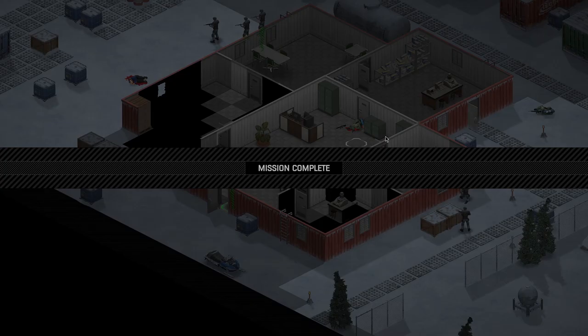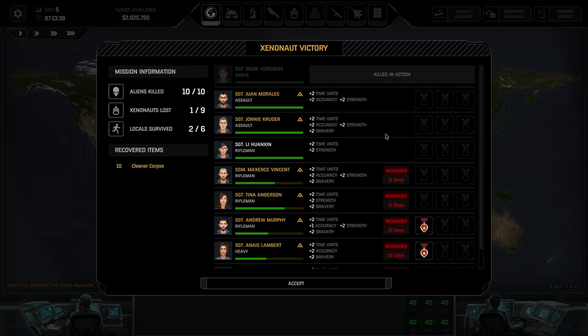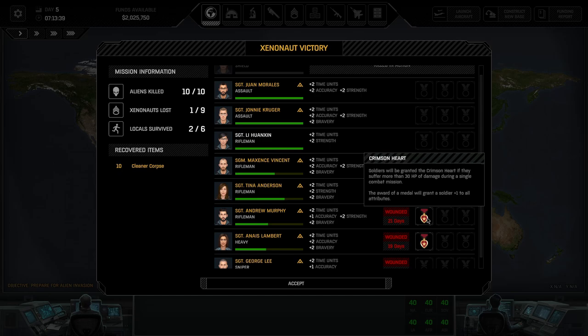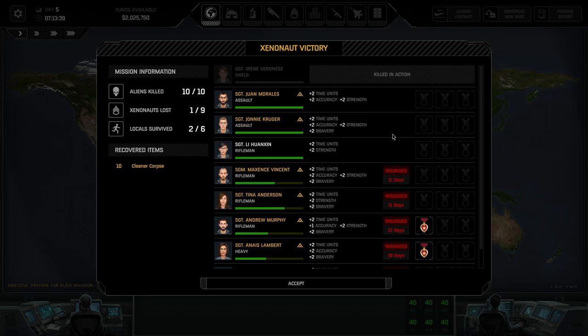Nice job team — we only lost one person. And even then, they might have survived, although I highly doubt it. Zero to victory. Sergeant Veronese is very dead, unfortunately. First combat, first death. We have some wounded. We do have some Crimson Heart medals — a soldier is granted a Crimson Heart if they suffer more than 30 HP of damage in a single combat, and the award grants plus one to all attributes. Sergeant Murphy and Sergeant Lambert will get that. Tip for everyone: at least get hurt by 30 damage, it seems.